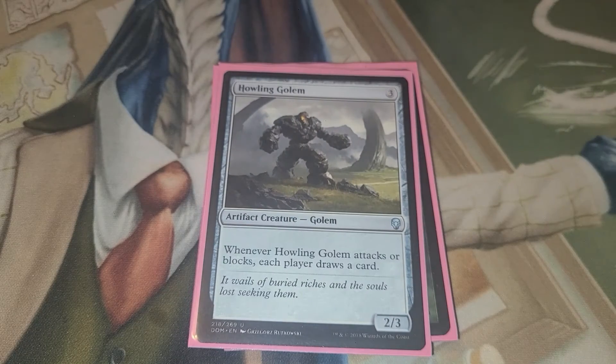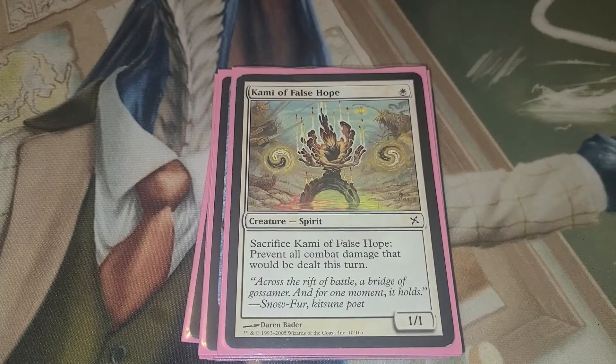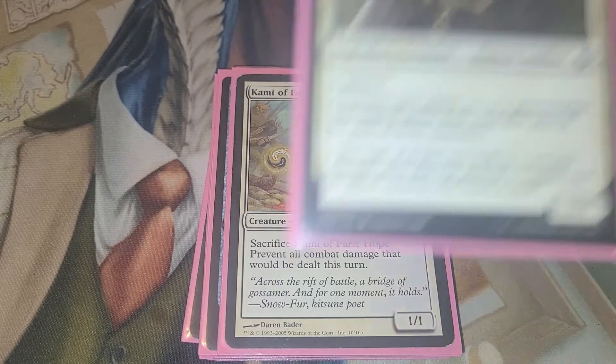Howling Golem — when it attacks or blocks, each player draws a card, because we're all about everybody getting stuff. Idric Spymaster — whenever a creature deals combat damage to one of your opponents, its controller may draw a card, because we want people to get free stuff. Kami of False Hope — sacrifice it, prevent all damage dealt this turn.